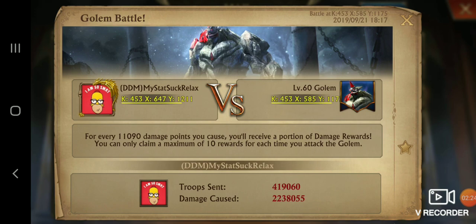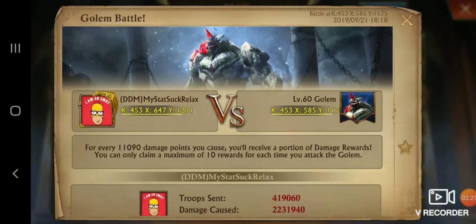So this lends me to believe that it's not an all-or-nothing. And then to confirm that, I did one more March. I took one less troop of my — I think it was T7 Bowman was the lowest I was sending — and then added in a T11 Cav. And you can see my damage went down. So this is a March that had 7 troop types that was basically the same as the other one, and the damage went down.